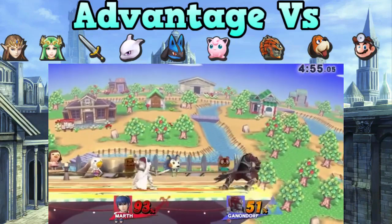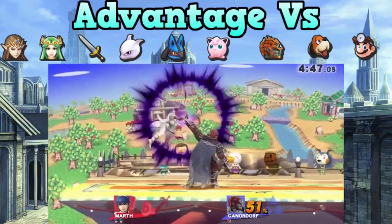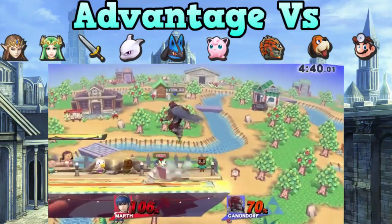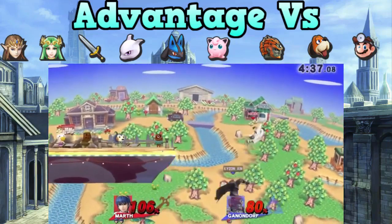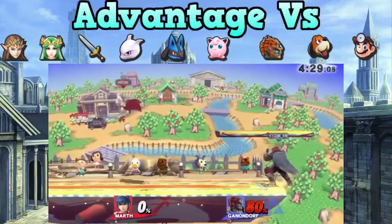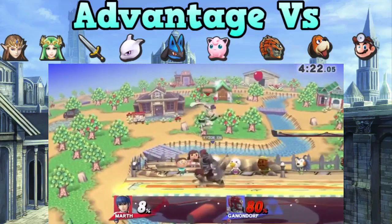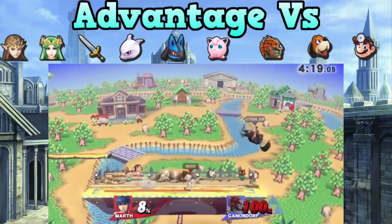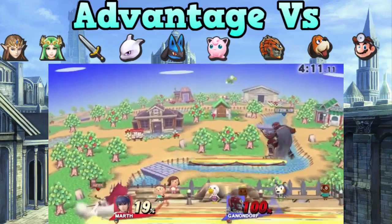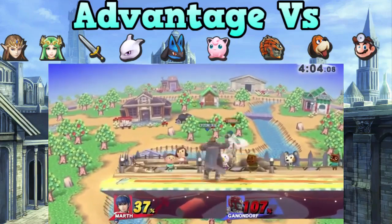He does good versus bad defensive characters — you can go on the offensive a lot of the time, and if the opponent can't do much about it, they're doomed. He does very well versus light and middleweights for early tipper kills, and even okay versus heavyweights because his combos work a little longer — you can kill with side smash around 20-30%, and with Rage even at 15%. He does very well versus short-range fighters since you have a disjointed hitbox. He also does well versus risky moves and punishable enemies with a lot of lag after their big moves.